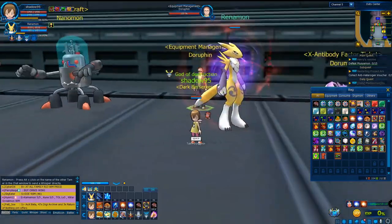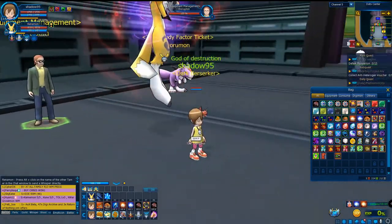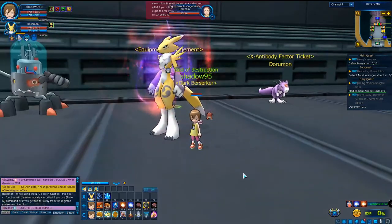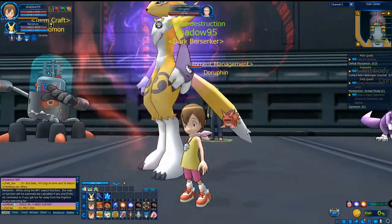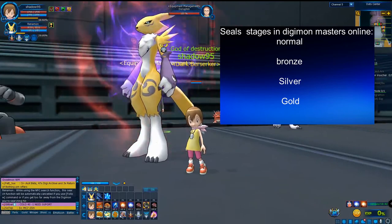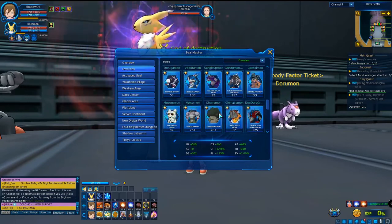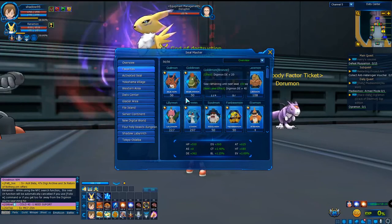Now we're going to talk about seals. Seals in Digimon Masters Online are blue cards that you collect, and you open them to activate their power. You can see I have a small Digimon on my shoulder — that's because I've mastered that seal, which is called Common Seal. For seals you have multiple stages: normal, bronze, silver, and gold — gold means mastered.